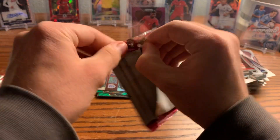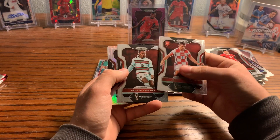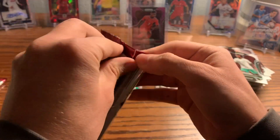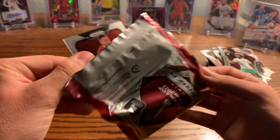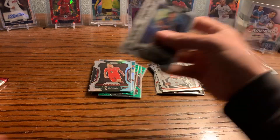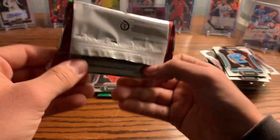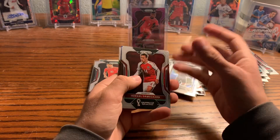We got a New Era of Reece James, who unfortunately is not at this World Cup due to injury. So we got a silver New Era — that's cool, I'll put that over there. It's technically an insert but it's a parallel. As we get through these packs, in a perfect world we'd hit a Gold Power Prism — that'd be amazing. That's going to be the big pull in these blasters. We got a Global Reach of Watoru Endo. They didn't juice these things up but it kind of devalued the silvers in the hobby by how often you get them in retail.